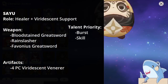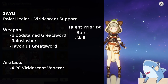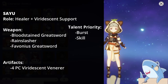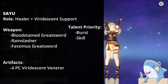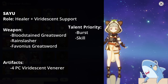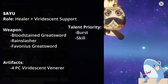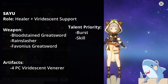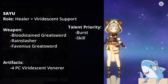Sayu. Sayu is an Anemo support healer that can be built a couple of different ways, but focus on Energy Recharge and Elemental Mastery. Put her on a 4-piece Viridescent Veneer — every single Anemo character will want this. Give her Elemental Mastery and plenty of Energy Recharge so she can use her burst off cooldown. For weapons, you can use a 3-star weapon that gives Elemental Mastery, or the Favonius Greatsword for Energy Recharge. For Talents, focus on her Elemental Burst; her Skill is okay, and her auto-attacks don't really matter. For stats, use Elemental Mastery on Goblet and Sands if possible.